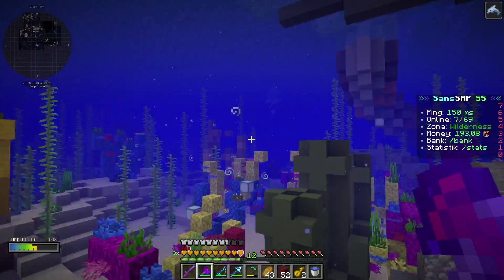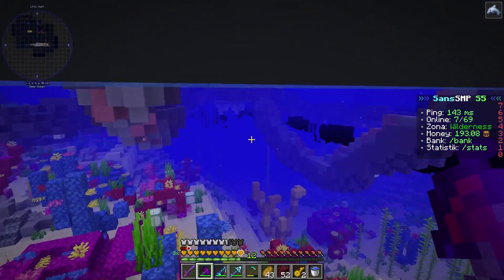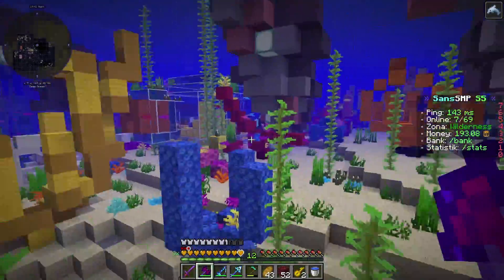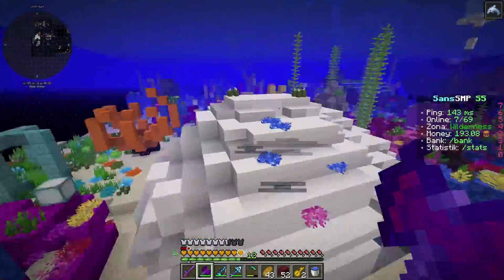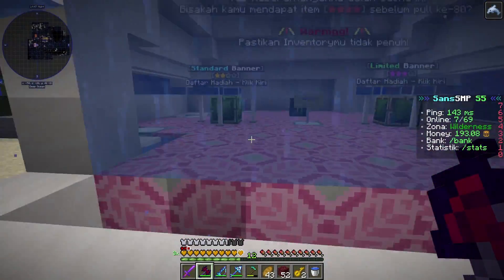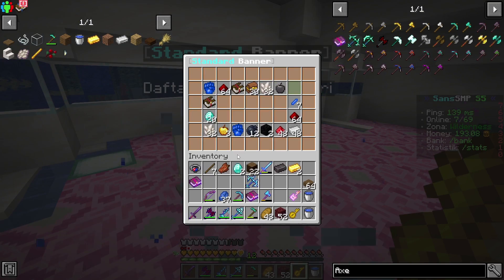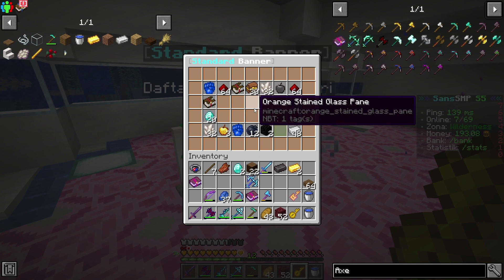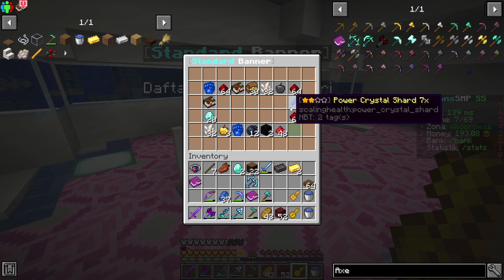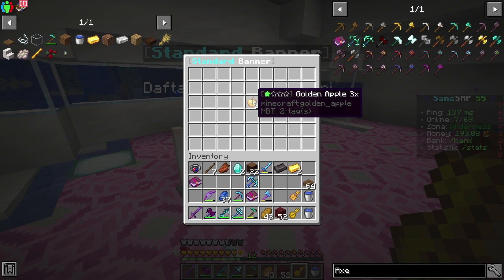Oke, sekarang kita akan ke spawn. Dan kalian bisa lihat ini, aku jadi aquaman apa guys! Gila coba banget, wow! Ini aku tanpa sprint ya, coba aku sprint. Wah gila, ini aku beneran jadi aquaman sih guys kalau misalkan kayak gini, pakai armor Prismaride guys. Oke jadi sekarang kita akan gacha. Dan langsung aja kita buka yang pertama-tama dari standar kita dulu. Ada titratom, titratom ini buat XP ya temen. Tapi nampaknya kita gak dapet XP... oh, aku dapet golden apple.